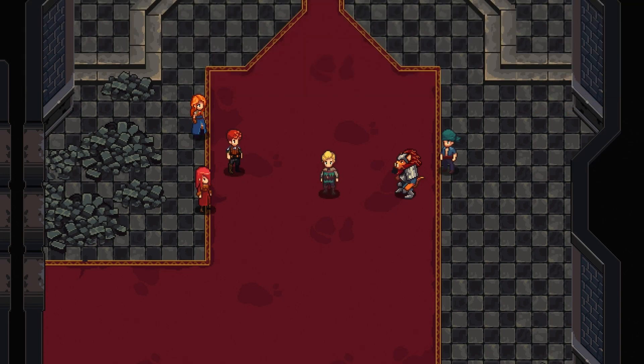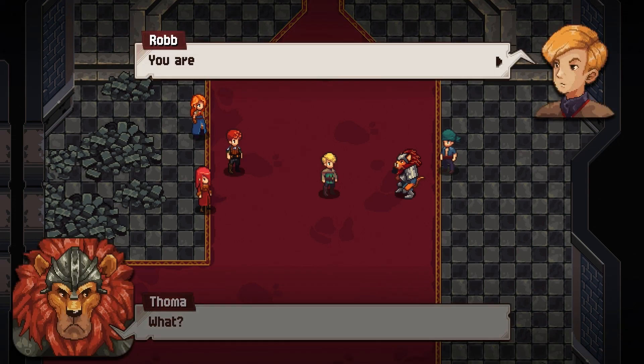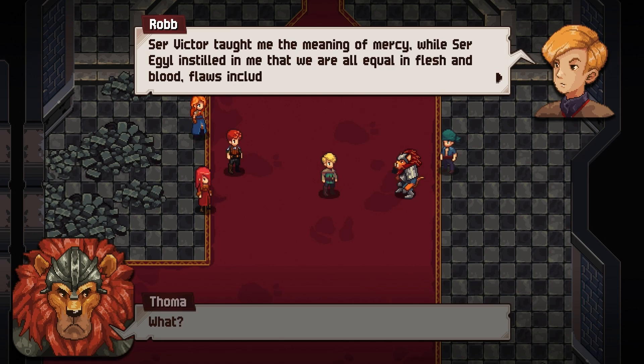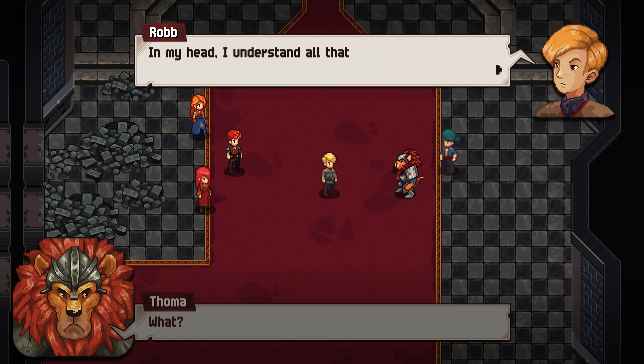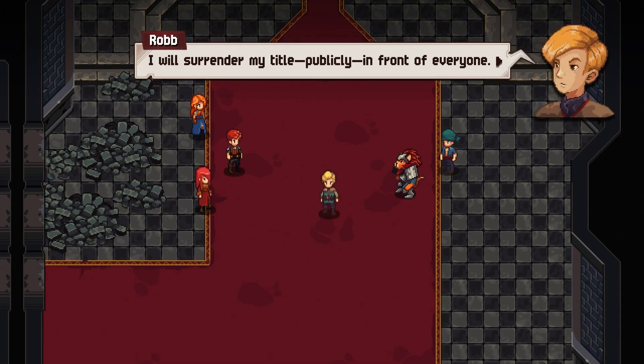We defeat Tomar. Glenn tells him he's more use alive, letting him regain his honor. Tomar reflects that Victor taught him the meaning of mercy, and Ego instilled that we're all equal in flesh and blood. His head understands it but his heart still needs to learn — it took years to build this hatred and it'll take years to undo. He says he'll listen to reason and his friends, and will surrender his title publicly — the House of Ramir will be no more.